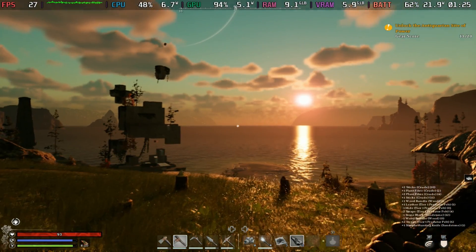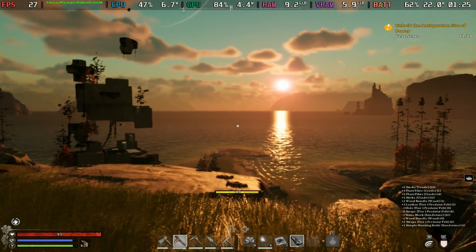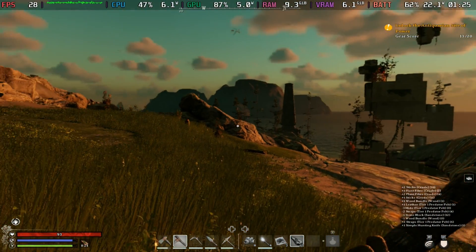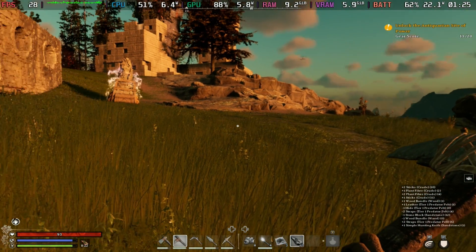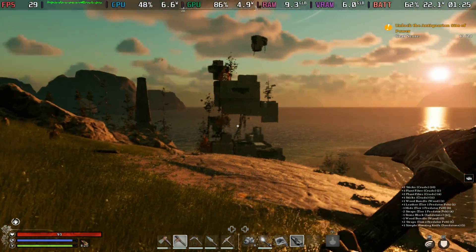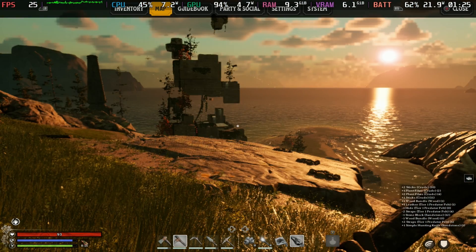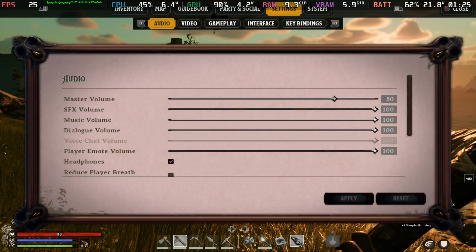Hey Deckers, Nightingale is out officially, but it's still early access and it is running on the Steam Deck — well, just about. They are looking at doing further optimizations, but this is playable as far as I'm concerned, although it will dip into the low 20s occasionally. For the most part, it will stick around the 30 FPS mark.